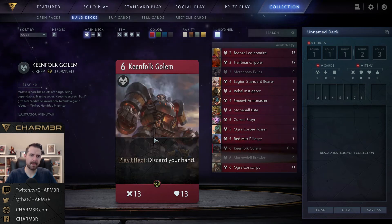Next is Keen Folk Golem: a six-mana thirteen-thirteen creep. All you have to do to get that impressive stat line is discard your hand when you play it. As you can imagine, that's a pretty hefty drawback. I have actually seen it played — someone built a hyper-low curve with Bronze Legionnaires, Untested Grunts, and everything super cheap to purposefully empty their hand and then dump a Keen Folk Golem. They were not successful — they did play the golem, but they didn't win the game against me.